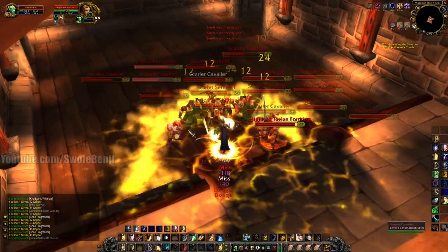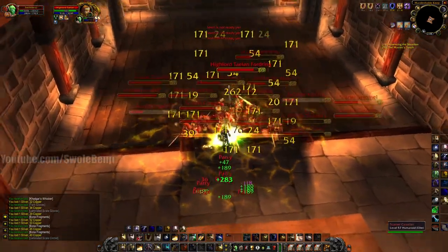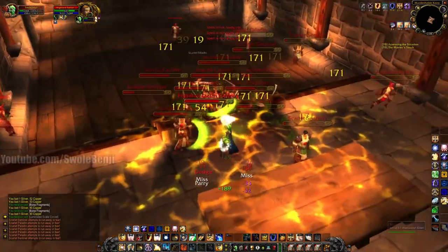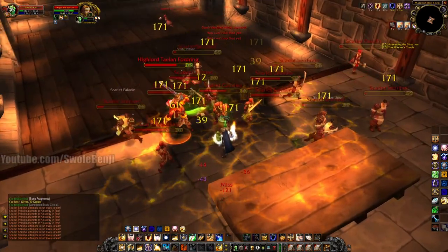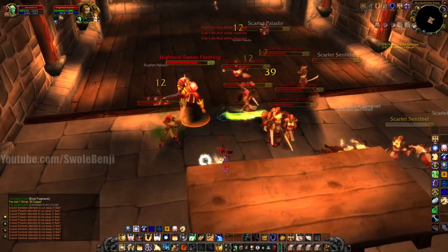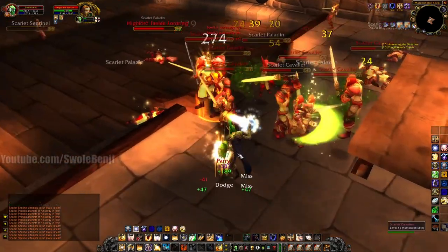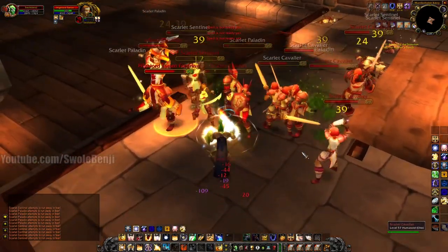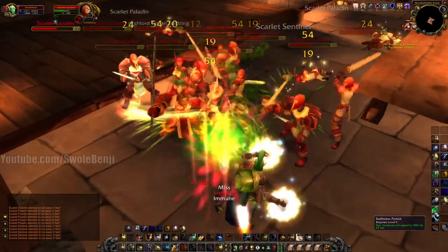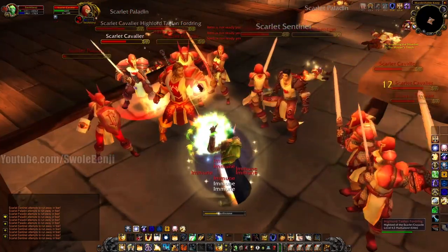Doing more big juicy pulls. Let's see how long we can survive here. We're going to pop our trinket and fully heal. This is just beautiful. We're actually taking some heavier damage — Taelan Fordring doesn't mess around. I don't know if we'll make this one. But I always have an out — I'm going to do the old bubble hearth. If you pull too much, that's your out.